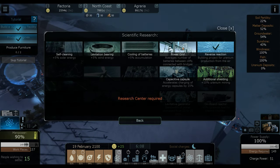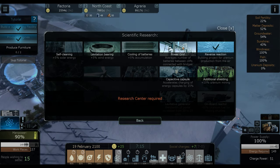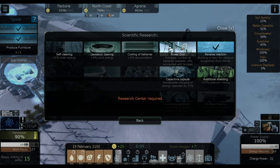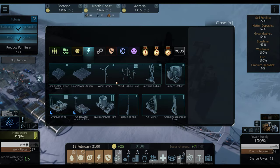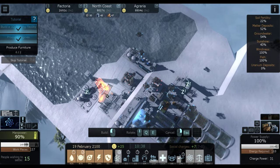The next thing I like to do is this one right here — the power grid. It averages the number of batteries between cliffs connected with bridges. This will basically equal out all of my batteries. So I'm going to go ahead and start researching that.